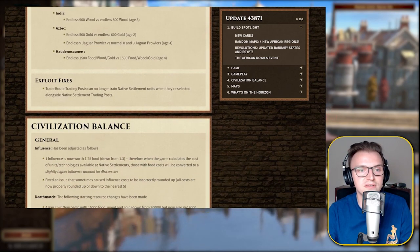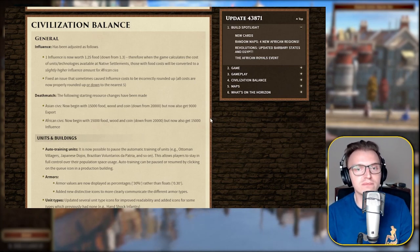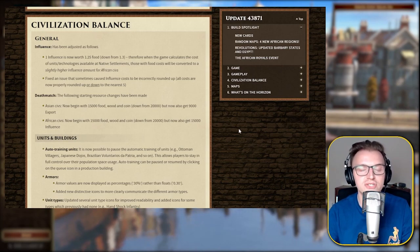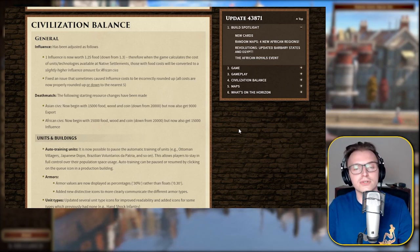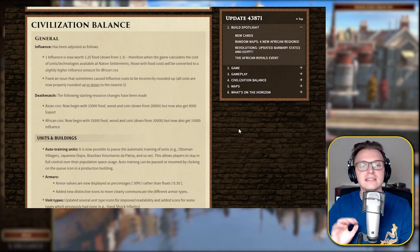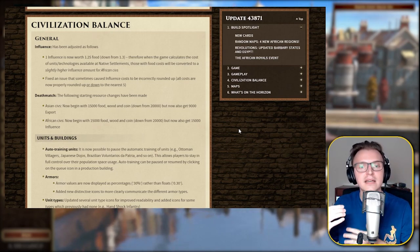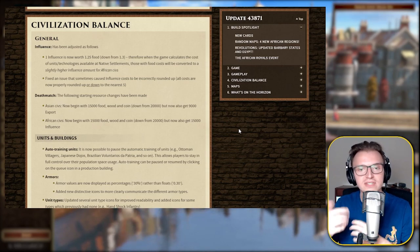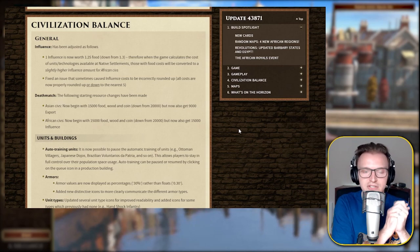We're getting to the real meat and potatoes of this update — the civ balances. General influence has been adjusted: one influence is now worth 1.25 food, down from 1.3. When the game calculates the cost of units and tech available at native settlements, those with food costs will be converted to a slightly higher influence amount for African civs. This is going to be quite a significant change, especially for the Hauser rush, where you use the banquet ability and trade up all your castle for a huge bunch of influence. That's a slight nerf — very good.